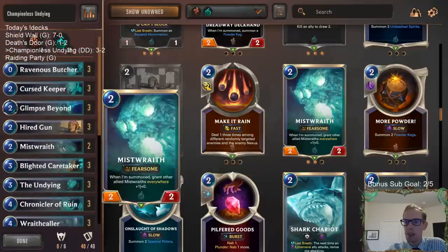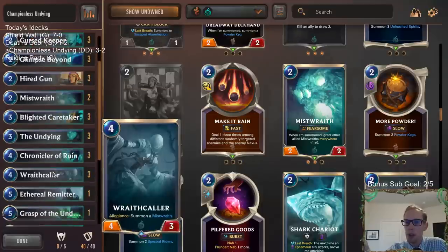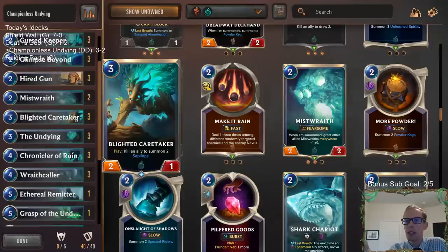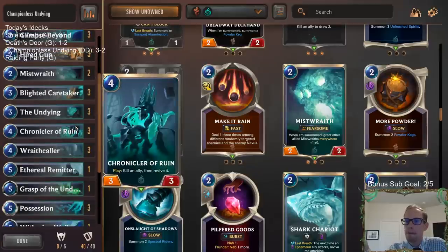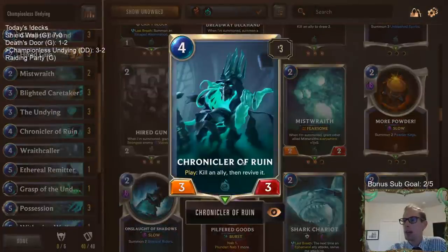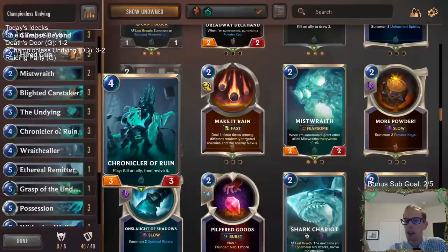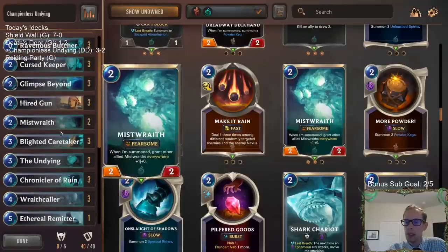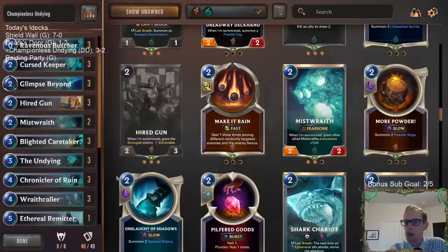So it seems too late for now — I would put in Mistwraith over Vile Feast. That would just help your other Wraithcallers be even better. Vile Feast does help Blighted Caretaker more, but Mistwraith is not a bad card to even Chronicler of Ruin. If you want to play Chronicler of Ruin on turn four and you don't really have another target, Mistwraith is another good target for Chronicler of Ruin.